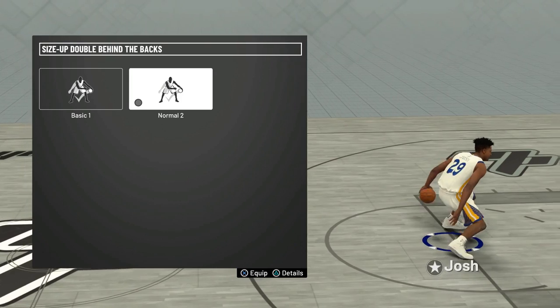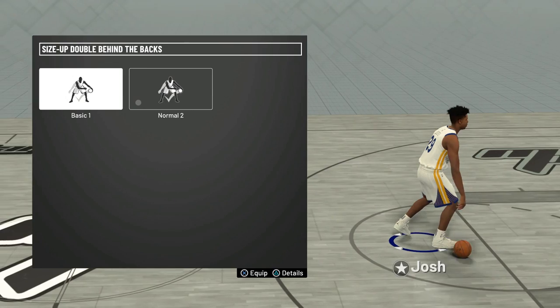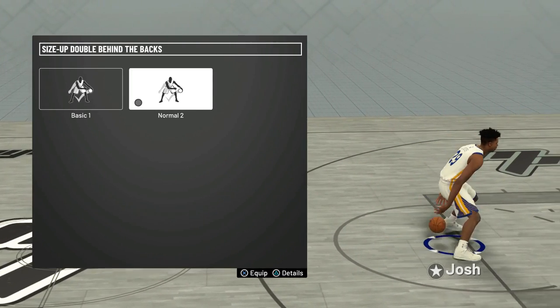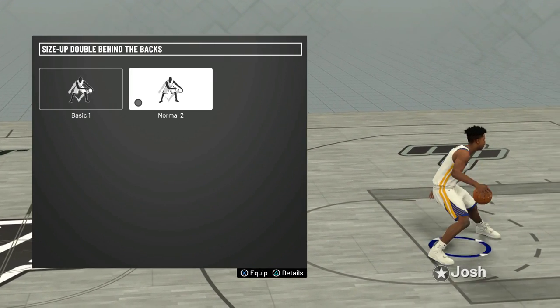For the double behind the backs, they honestly all look the same. If you look at Normal 2 and then Basic 1, they're pretty much identical — I don't see a big difference. Plus you might lose the ball doing this, so it doesn't really matter which one you choose.